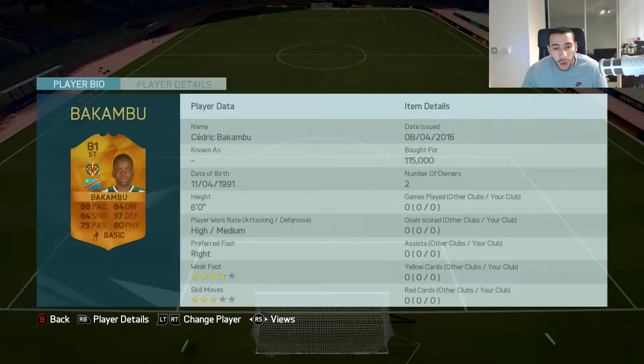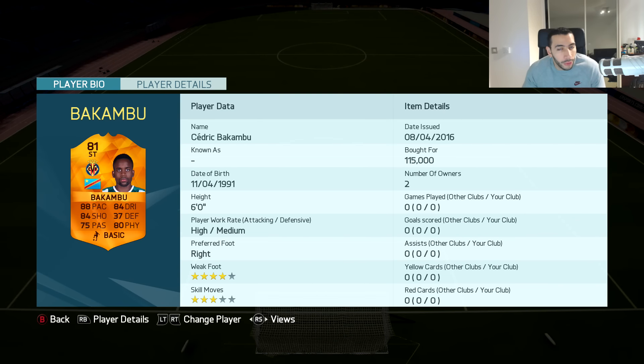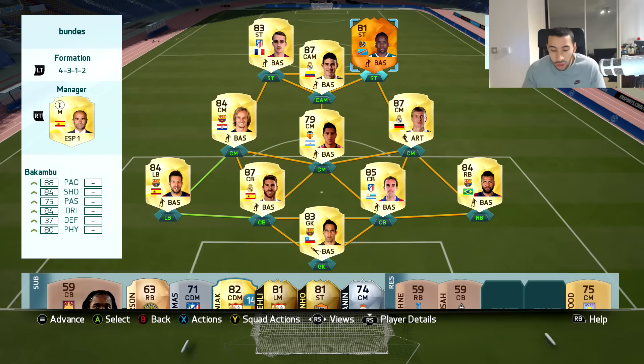He does have only three-star skills, so if you're a skiller you may be interested in different strikers. He does have four-star weak foot, so he could be pretty clinical in the penalty area. Make sure you check out G2A - the link will be in the description - to buy PSN cards, Microsoft points, or cheap PC games. Team of the Season should be out this month.